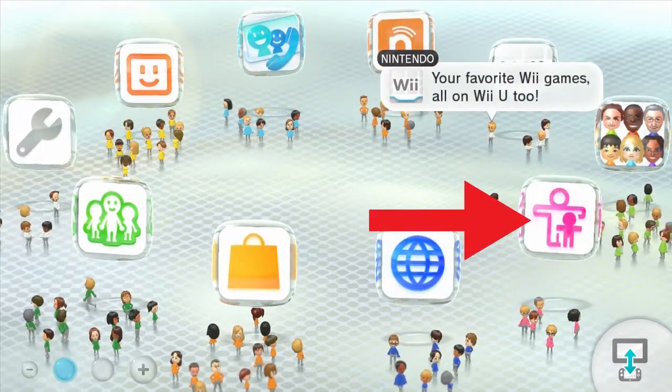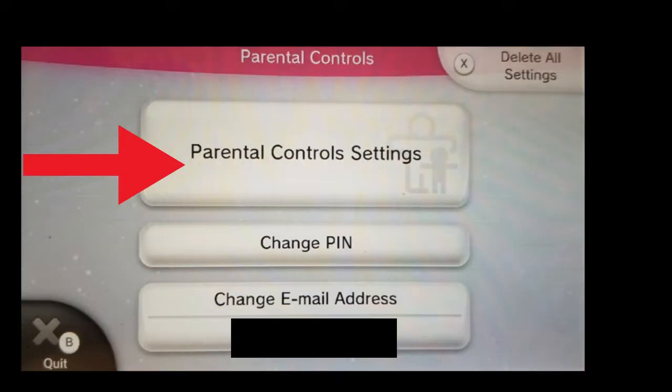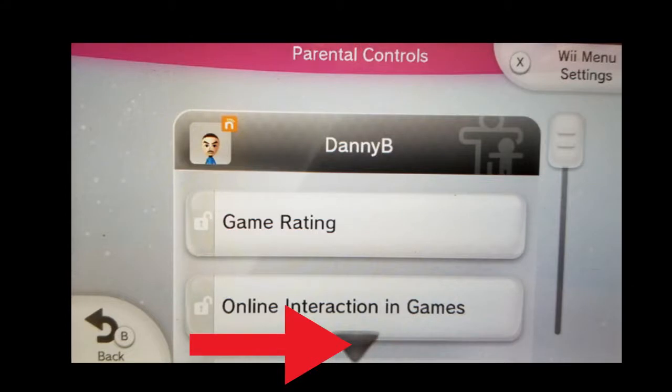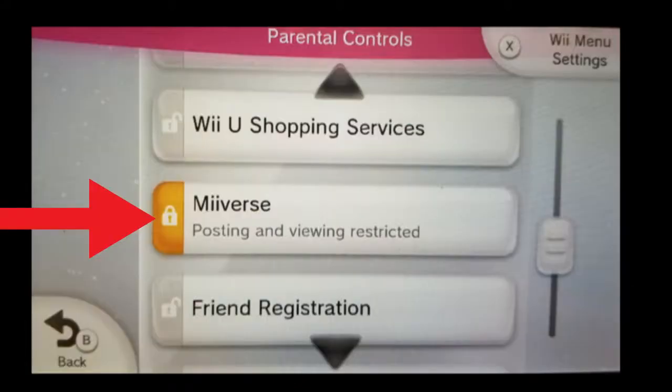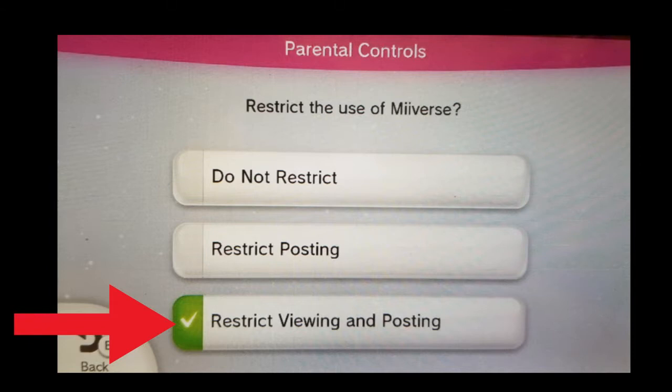First, go to your parental controls. Press Next, then go to Parental Control Settings. From there, scroll down and you'll find the Miiverse button. Chances are you will have Do Not Restrict selected, so select Restrict Viewing and Posting, and go back and save.